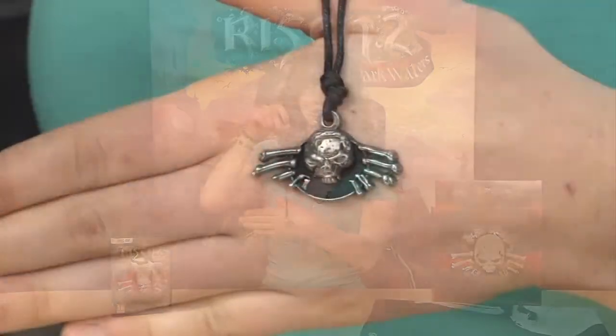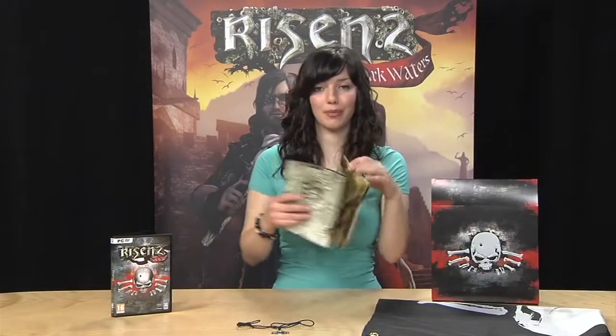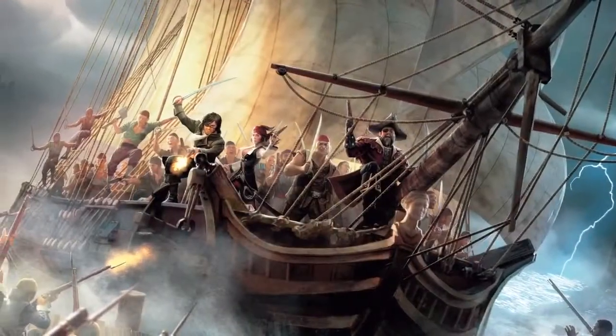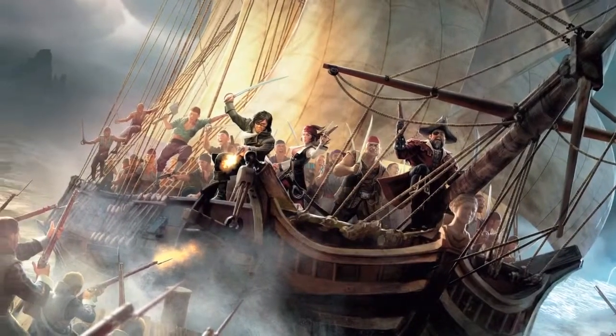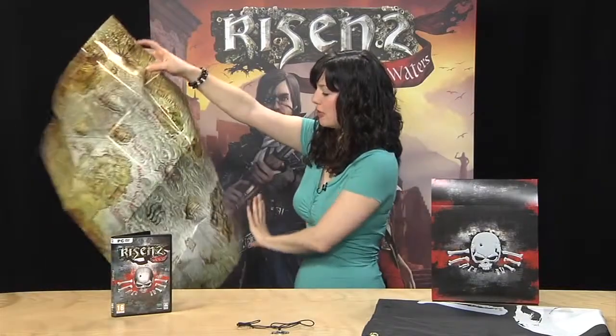Also in the Collector's Edition is this unique amulet, which comes with a perfectly matching black necklace. Additionally, we have a double-sided poster with a beautiful artwork on one side, showing the hero and his crew sailing into a ship fight.